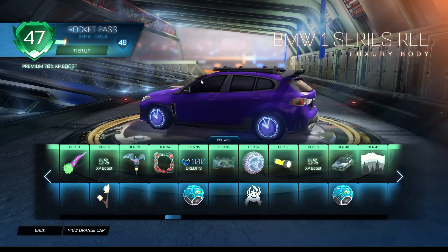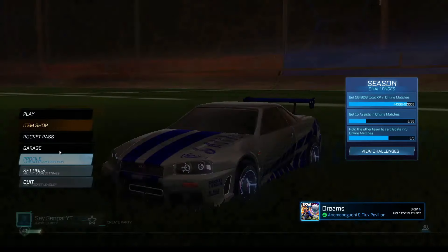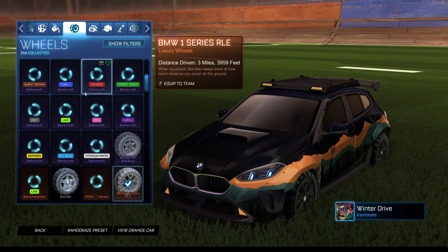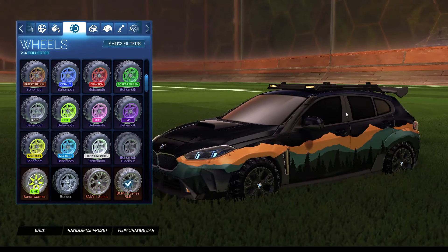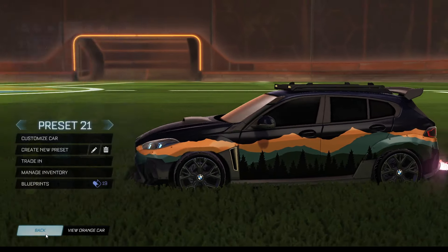Here is the BMW RLE series, which comes with an extra pair of wheels. Here are the extra pair of wheels right here. The BMW does come with two pairs of wheels. These ones are the first pair right here, and these are the second pair right here. These are more off-road rally tires, while these are more street road kind of tires.